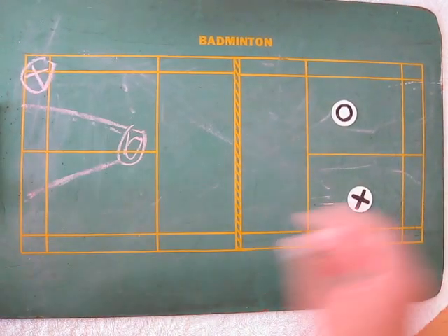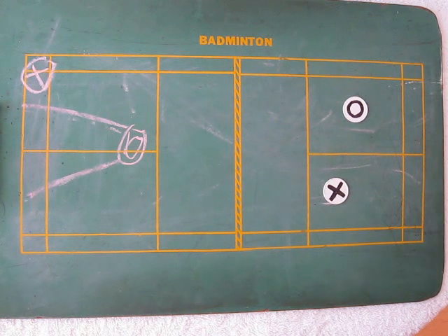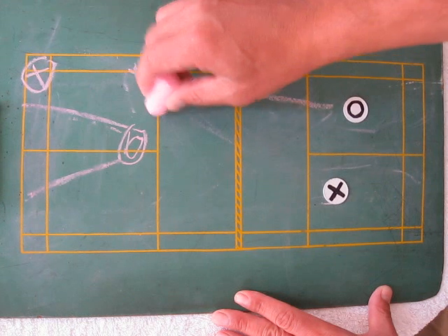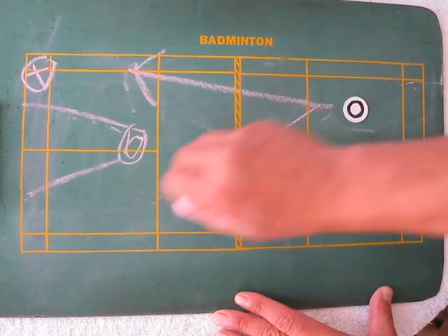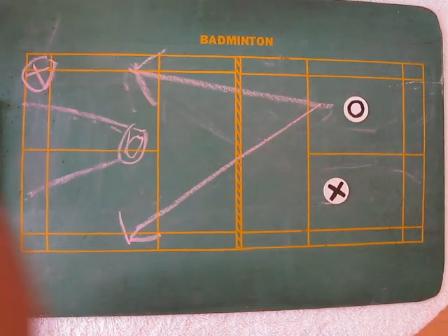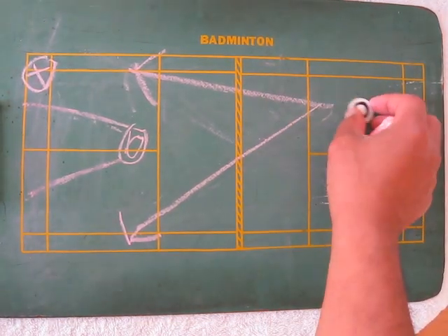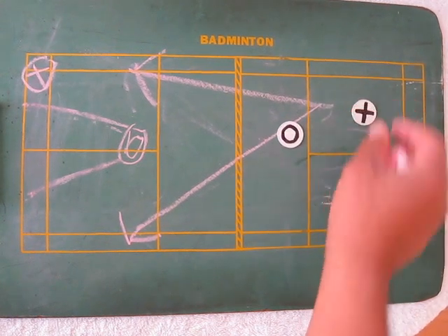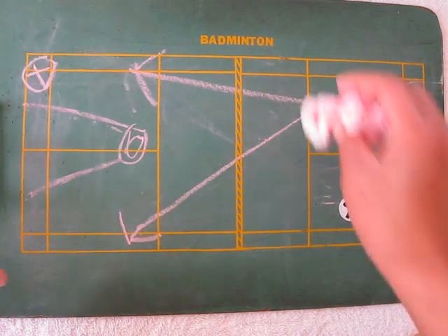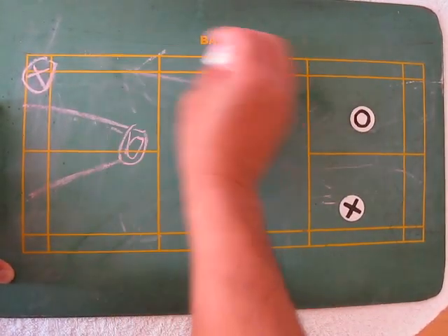Same thing is true on the other side. It's out here — you adjust your defensive position. It smashes at O; O pushes straight or pushes cross. It follows, then rotate. You follow your push because you know what you're doing off the smash — your partner does not.